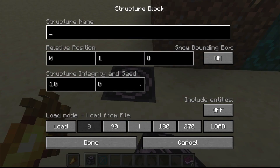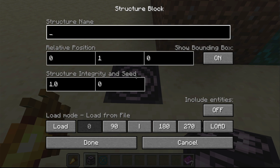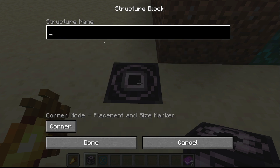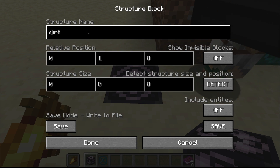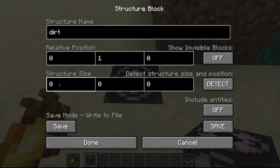Now what you do is set it down and right-click it. There are three screens: the load screen, the corner screen, and the save screen. We're going to go to save first. We call it... let's go up in there — it's called 'dirt' because it is a dirt house. Our structure size — we know it's five by five by four because I've already counted it out. It's five by four high, and five by five. Now we want to include entities so it will actually copy our friend in there. We hit save.